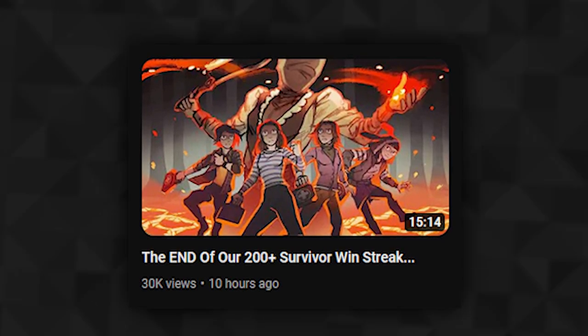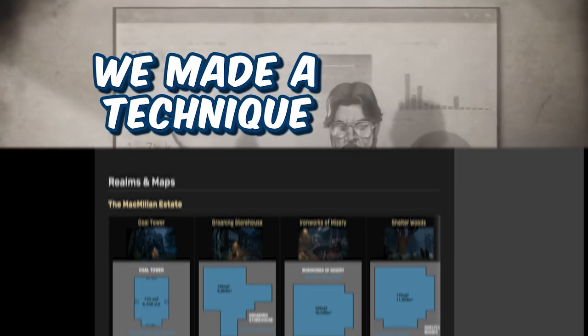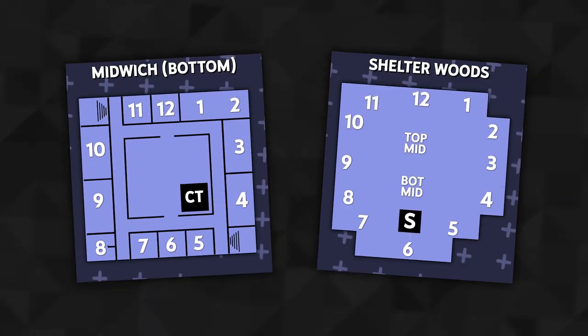Clock maps. If you've seen our Survivor Winstreak series where we got over 200 wins, you know the premise. Basically, we made a technique where any map — maps with complex callouts and maps with none — can benefit from simple and effective ones.